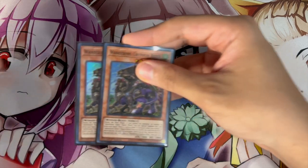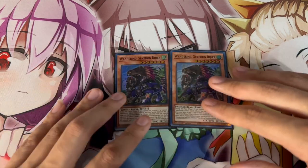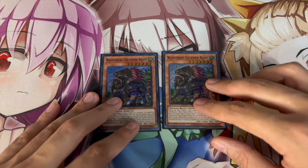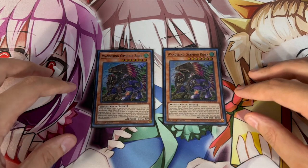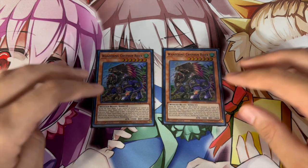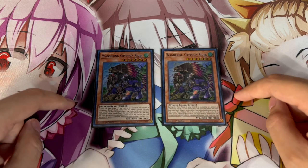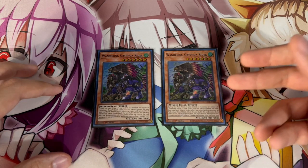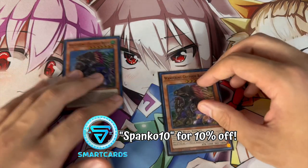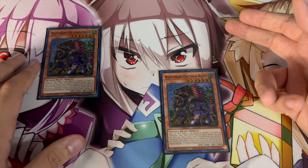Now for one of the spiciest techs: two Wandering Griffin Rider. Big shout out to my boy Alpha for giving me this idea. This card is a Winged Beast so at worst case you can pitch it for Keras. But the really cool thing is it's an extender outside of Keras, which this deck really lacks. If you open Rescue Cat and a Griffin Rider but you're scared your cat will get hit with an Imperm or Veiler, you can start by summoning Griffin Rider first — if Cat gets hand trapped, you use Cat and Griffin Rider to make your first Link 2 and keep going from there.